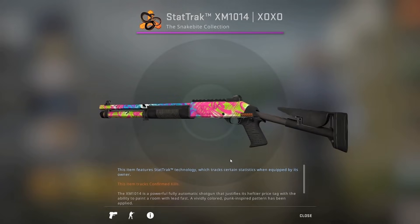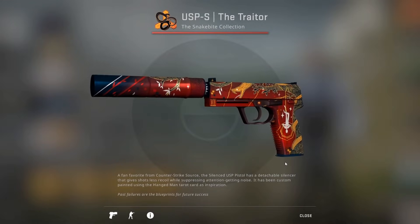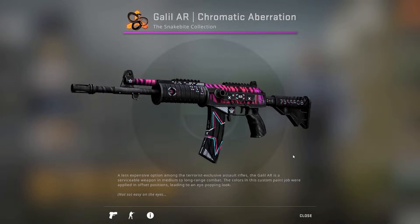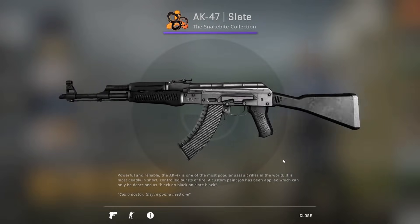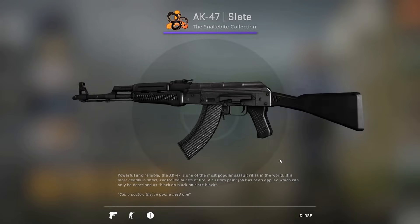Make sure you guys subscribe — I'll be doing plenty of videos on the new skins. This USP-S trader actually kind of looks sick, not gonna lie. The Galil AR is fine, and then this really simple-looking AK-47 Slate — I'm really interested to see how that looks. It's a purple skin, so that's cool.